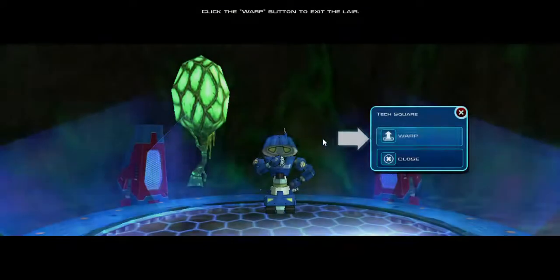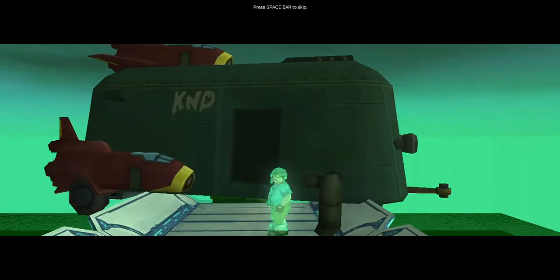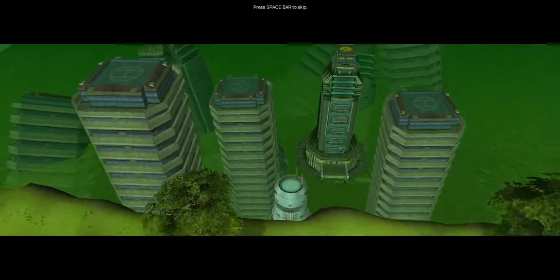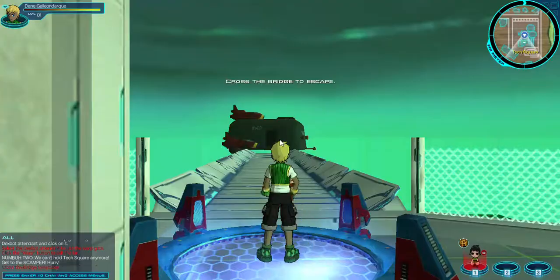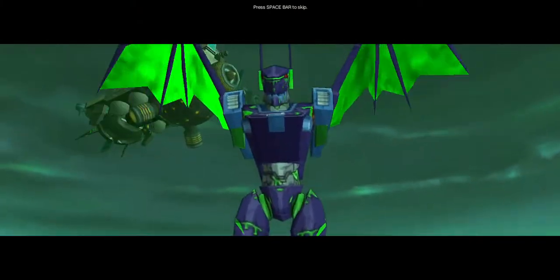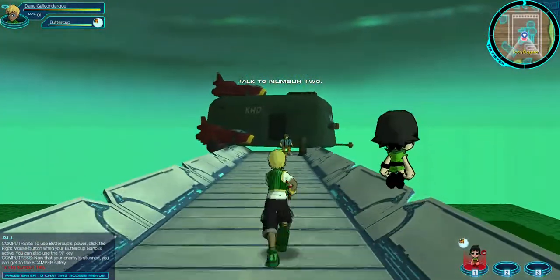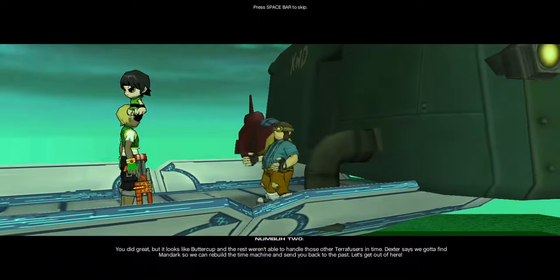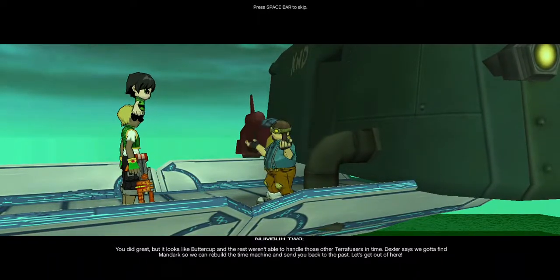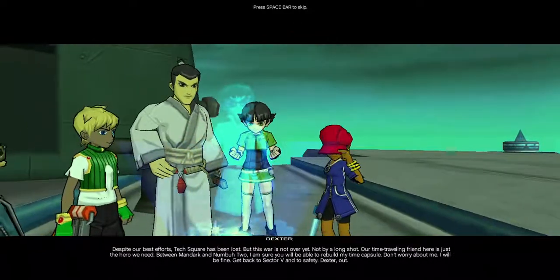To use the warp gate. Hello, and how are you doing? Prepare for transport. Gotcha! We can't hold Tech Square anymore! Get to the scamper! Hurry! You did great! But it looks like Buttercup and the rest weren't able to handle those other terafusers in time. Dexter says we gotta find Mandark so we can rebuild the time machine and send you back to the past. Let's get out of here! Despite our best efforts, Tech Square has been lost. But this war is not over yet.